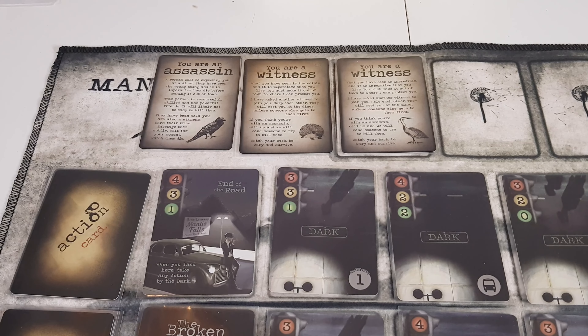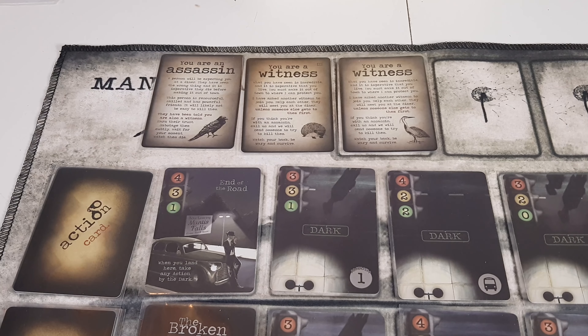First things first, players are going to find out what role they have. They'll be given a role card which will tell them if they're a witness or an assassin.